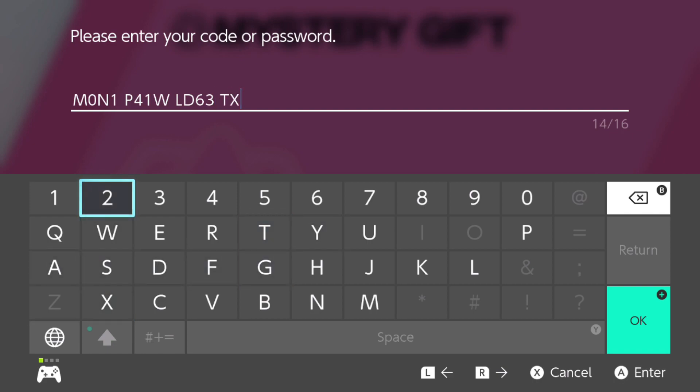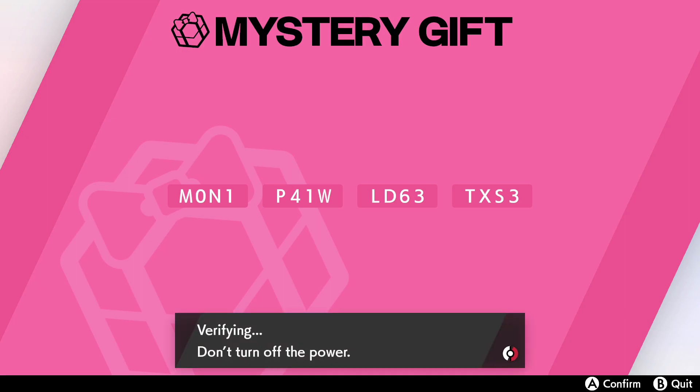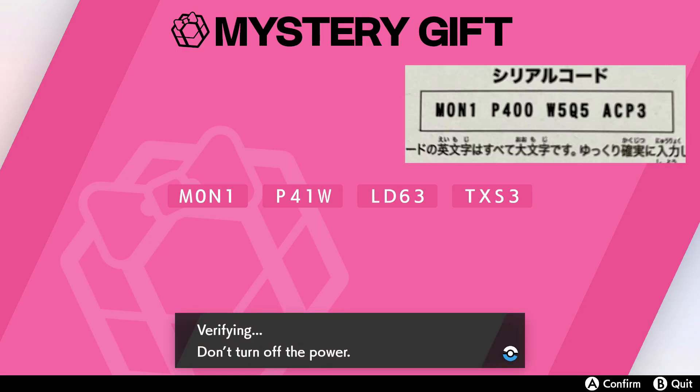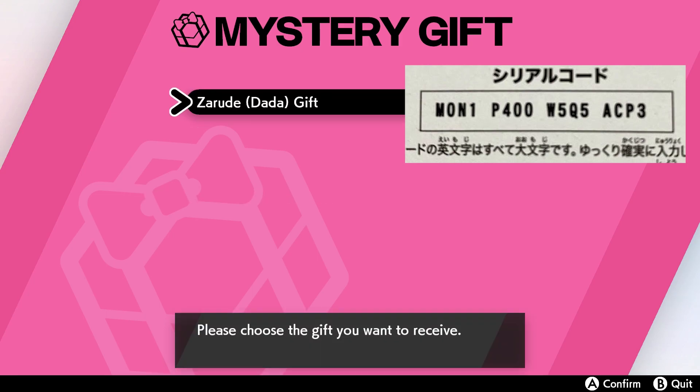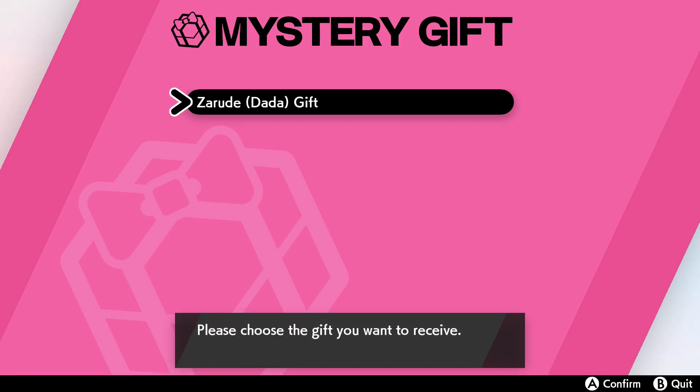I might do another Pokemon strategy with Zarude Dada as well, but essentially it's almost exactly the same thing, so I'm a little bit disappointed by that. I wish it had something different stat-wise. So you want to go to the Mystery Gift to redeem it if you do see a code throughout this video — connect to the internet and type the code in. Here's the Zarude Dada gift.